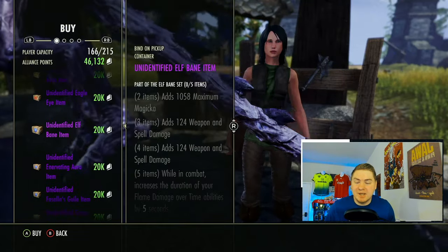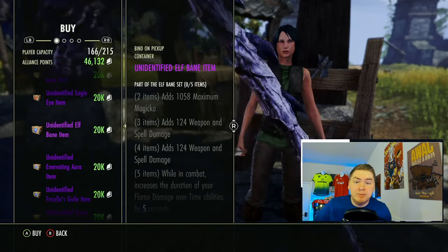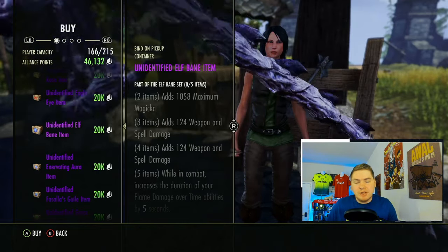Elfbane is another perfect example. The Fire Staff sells for a lot of money too — 100,000 to 200,000 gold depending on how many people are looking for it and how many are listed. That's a great interjection point.